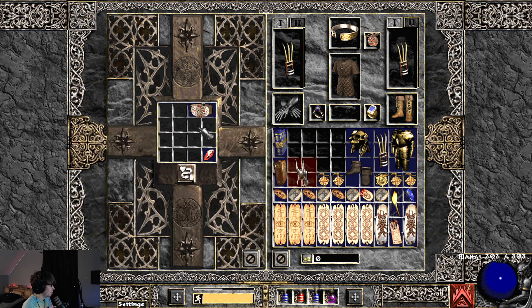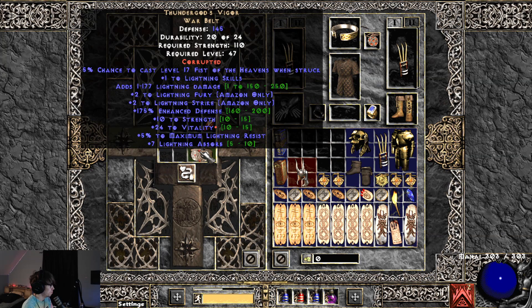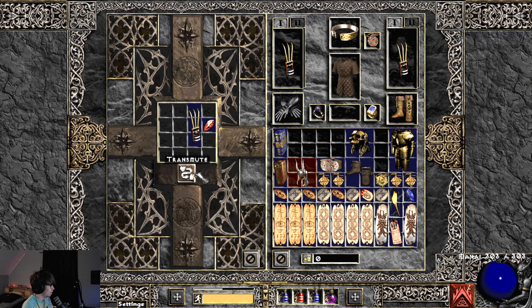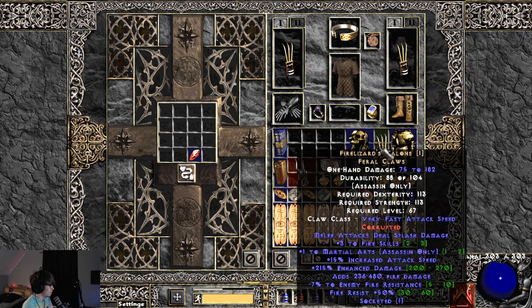A Thunder God's belt — I don't know what would really be super good on this belt but let's go for it. It got more to fire skill, fire lizard. One socket, not good at all.